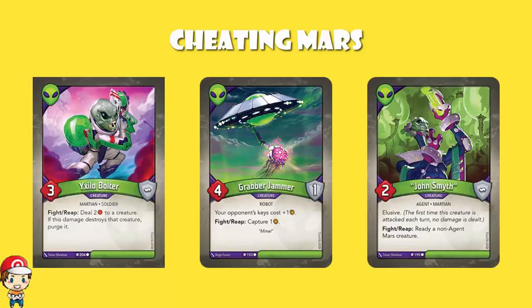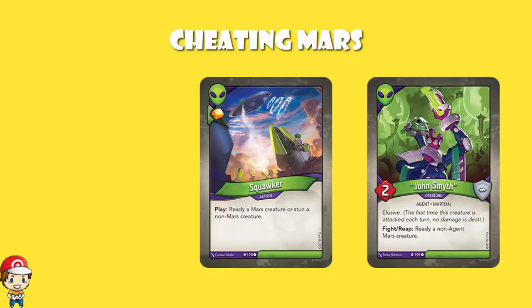And there's a copy of Squawker here that readies a Mars creature or stuns a non-Mars creature. So you can ready potentially four extra creatures in a single turn. Tell me that doesn't sound redonk, ladies and gentlemen.